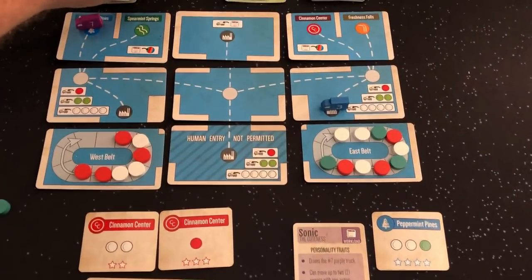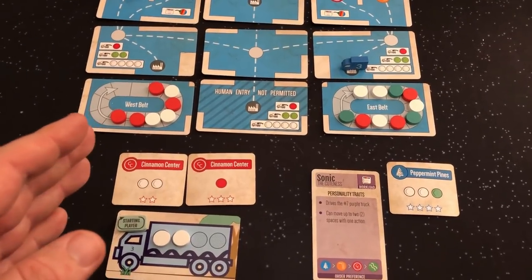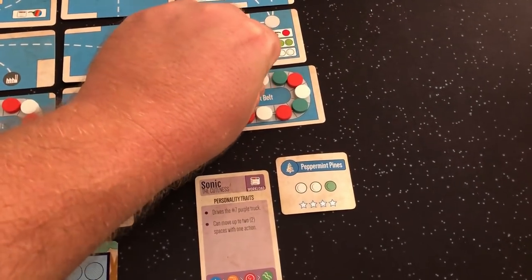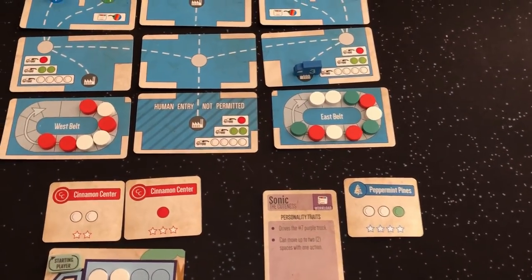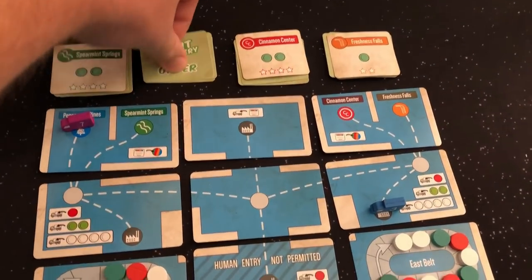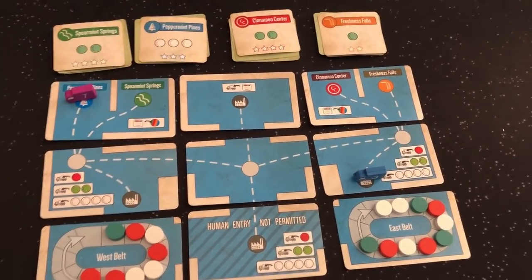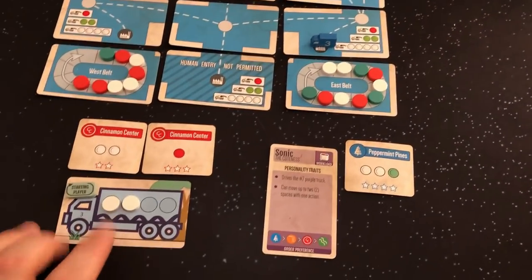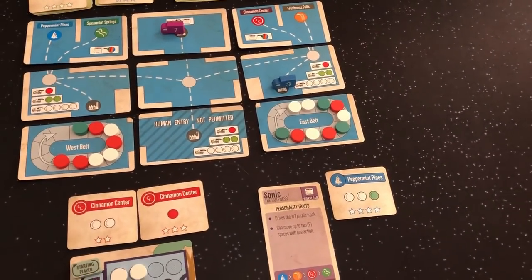I want to keep it kind of spread out, keep both sides open. I did forget to turn this order over after she took the Peppermint Pines order. So I had moved here and filled these two orders. Now it's Sonic's turn to move — she moves two, then one. She completed that order, so we turn it over. Now within the first four I can load one red, so I'm going to load one red and this moves back on the conveyor belt.